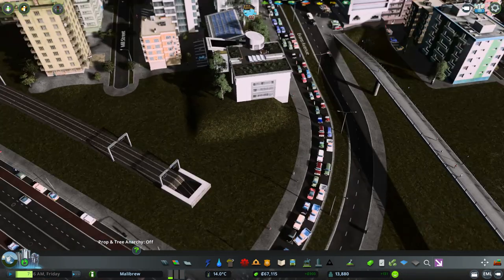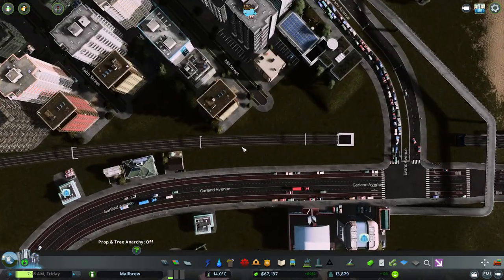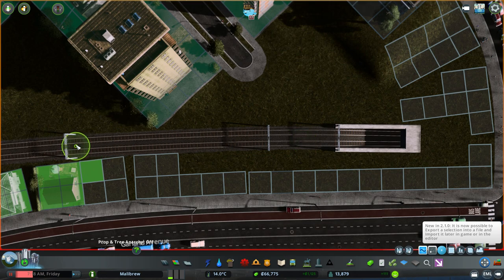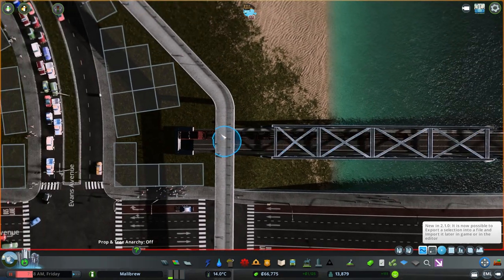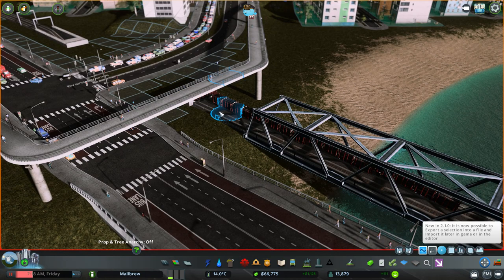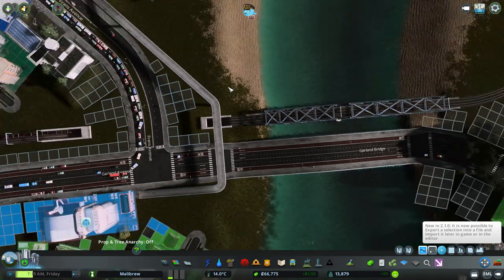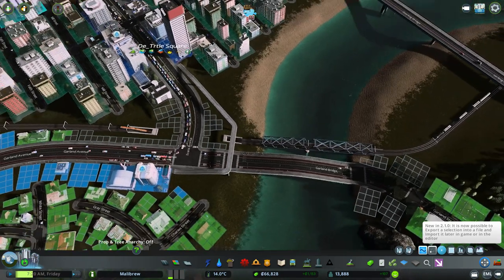What a nice steep train line there — I had a few comments about that. I'm not going for ultra-realistic in this game; sometimes it's just the way it goes. I can stretch this back a little bit so it's not so steep. There we go. Let's do the same over here — line that up so it's nice and straight. That's not too bad.